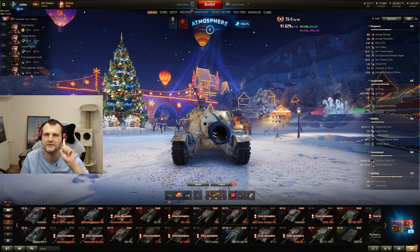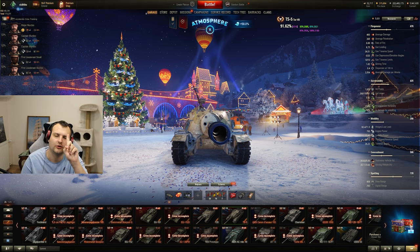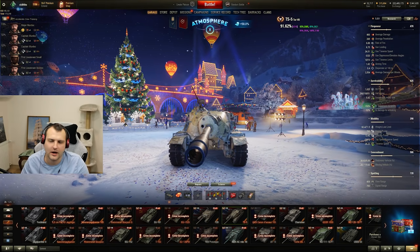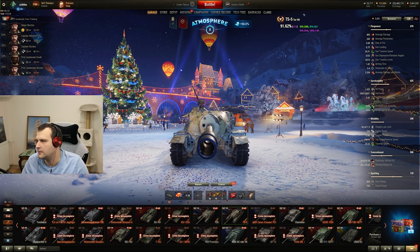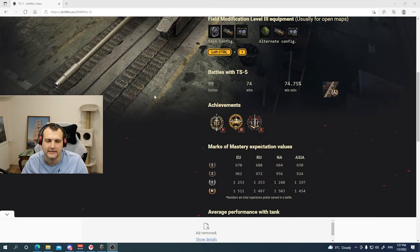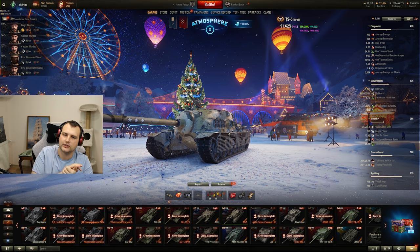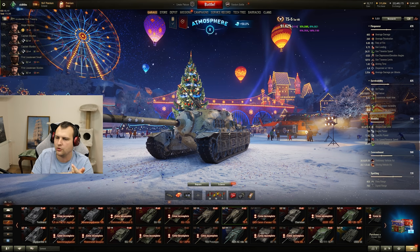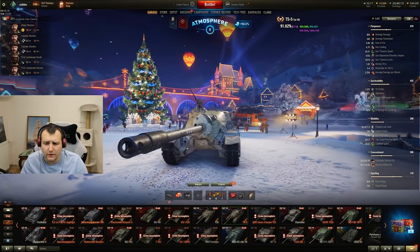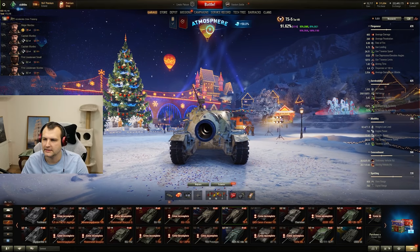Good day fellas, I hope you are ready for your daily dose of skill. Today we are going to play with the TS-5 - last time we played with it was 2019, so it's about time to check this vehicle again. This tank is rated as epic in the index page. It has a great combination as a tank destroyer - you can snipe from the back, make pressure when top tier, and has an extremely good DPM of 3,500 per minute.